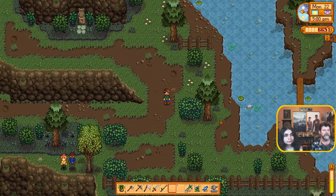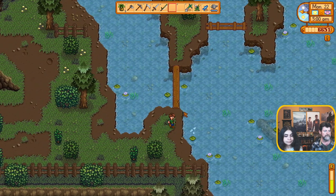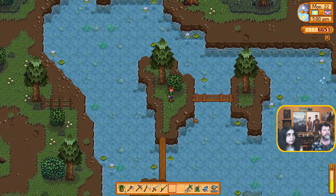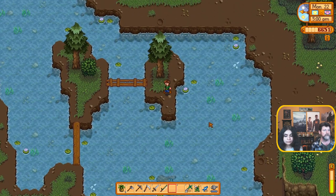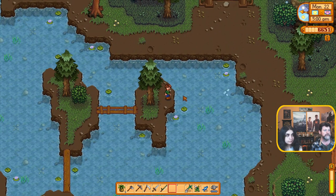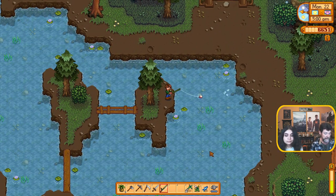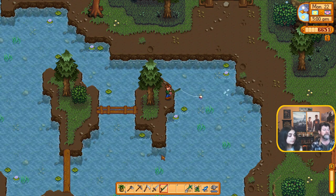I don't think I've been on this island this series, so we can go and see what this is all about. No bubbles up there, no bubbles over here. Well, we'll just fish in the lily pads and see what happens. I'm guessing that there are only certain fish up in here that aren't in other places.